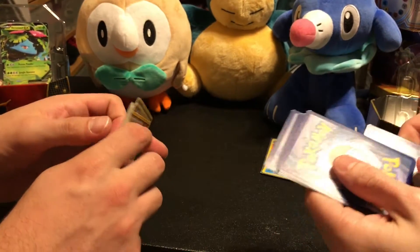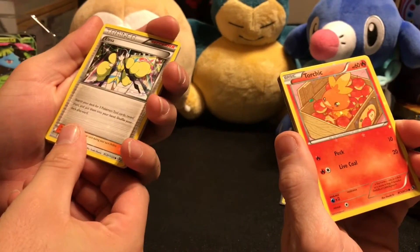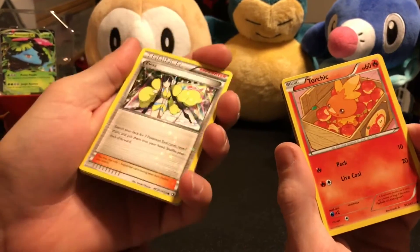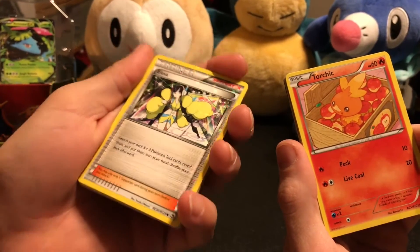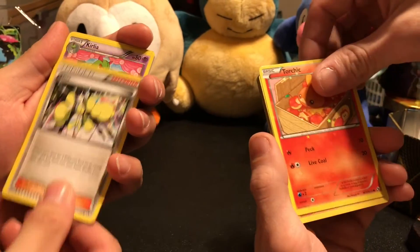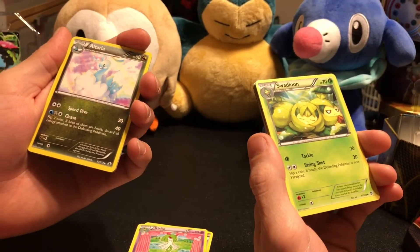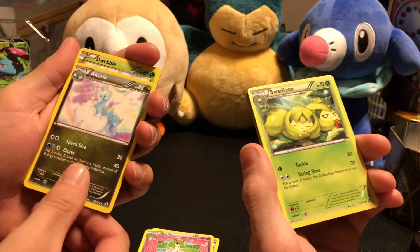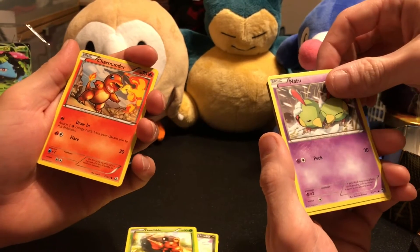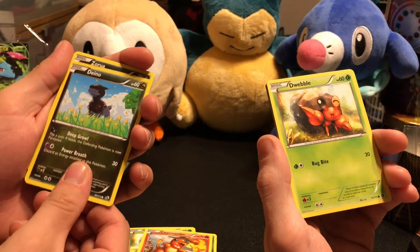Now going back in time with the Black and White set: Legendary Treasures. I got a Radiant Collection — Torchic! I like that sparkle, really cool looking. They're hard to see in person but the camera picks them up. Kirlia, Charmeleon, another Radiant — Altaria! Swadloon, Dwebble, Natu — poor Natu — Charmander, Krokorok, Dwebble.